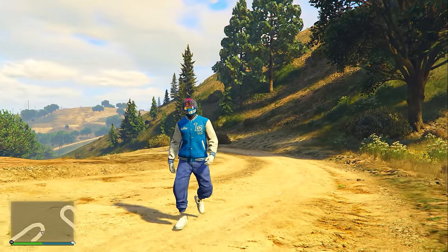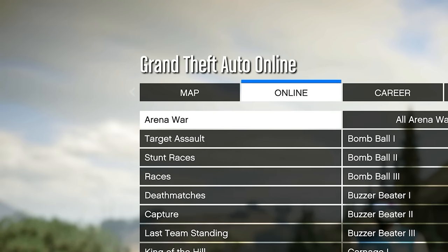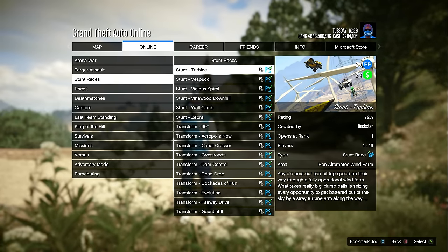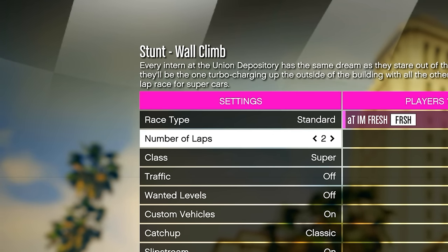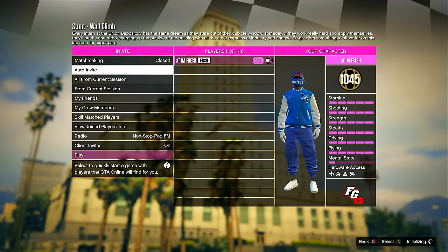The third money method is one every player can do. Open your pause menu, go to online, click jobs, then play job, then Rockstar created, and go down to where it says stunt races. Every single stunt race in the stunt races section is paying double money and double RP this week. Start up any stunt race you want. For settings, set the race type to either standard or non-contact depending on your preference, and set the number of laps to five or six — you need to be in the race for at least 10 to 15 minutes to make the most money.